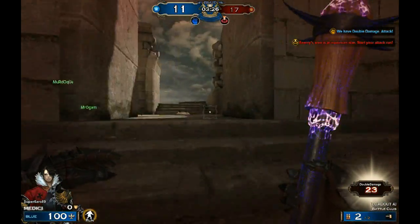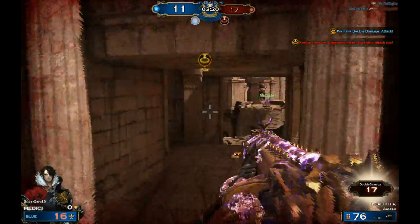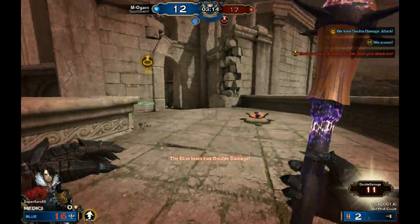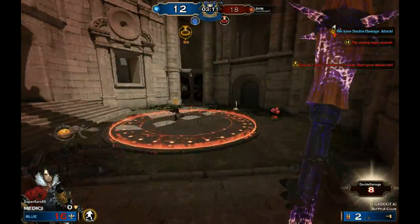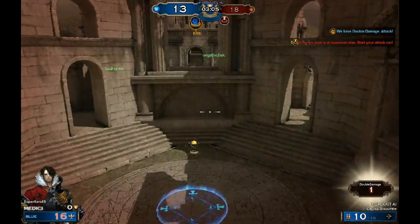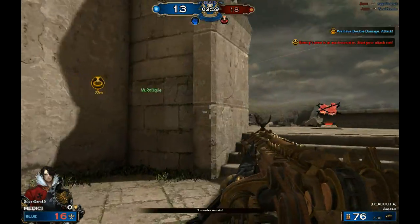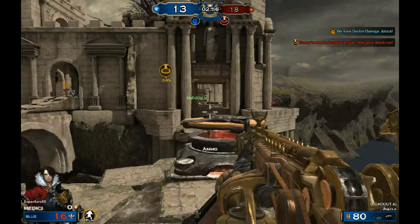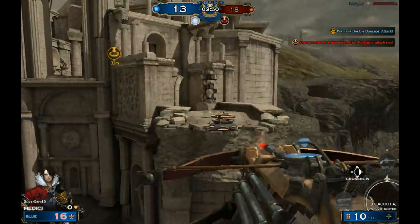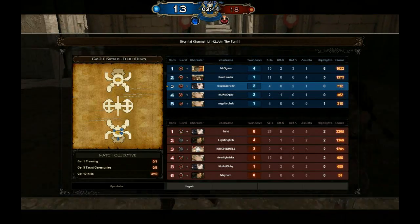That guy is sitting there with his crossbow sniping anyone who gets close. He's also trying to shoot me off the jump pad every single time. Let's run over here a different way — yes! He didn't even see me coming. Though it's frustrating that scoring doesn't restore your hit points — I still only have 16 and one sneeze from an enemy would kill me.